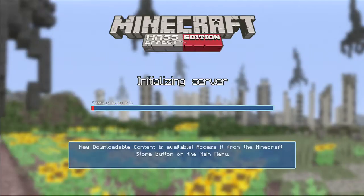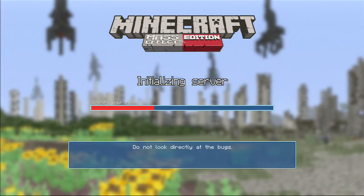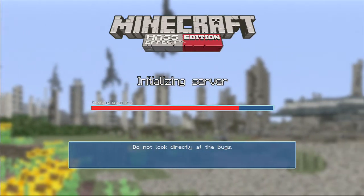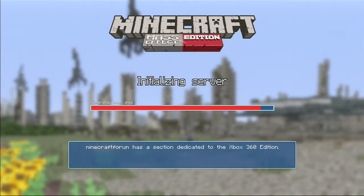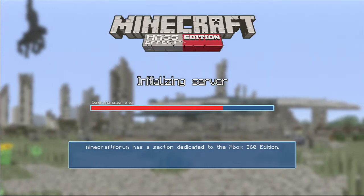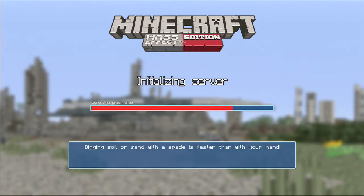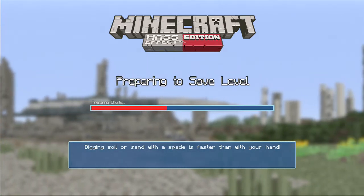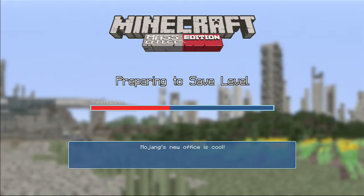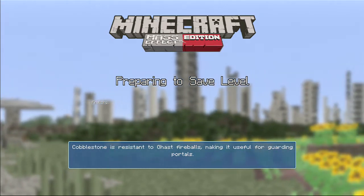You should be able to hear in the background that they've changed the actual music in Minecraft on this resource pack so that it sounds like the kind of music you get in Mass Effect. One could only assume they worked with the team behind Mass Effect so that everything is as accurate as possible. The world is set on what looks like a Mars-like planet.